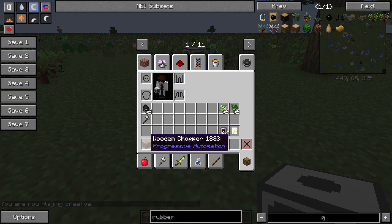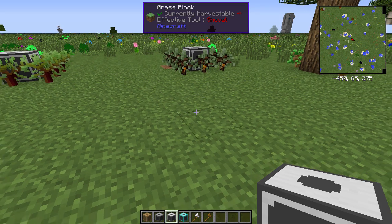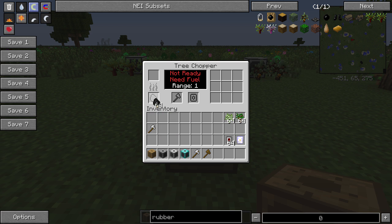To craft it you simply get yourself a couple of logs, a furnace, a chest, and a wooden axe. The wooden chopper takes fuel, a wooden axe, and saplings.